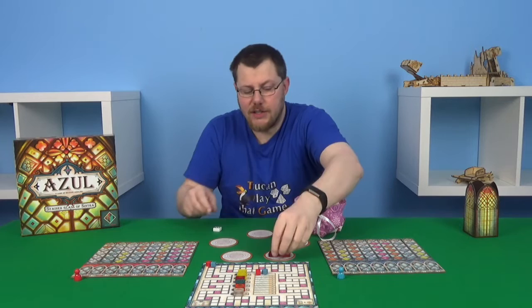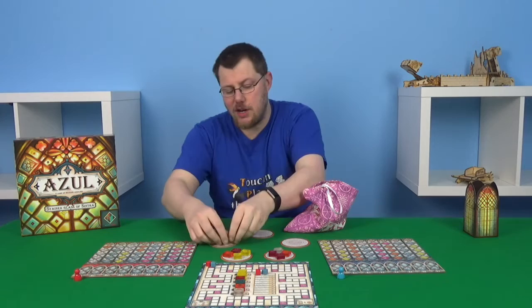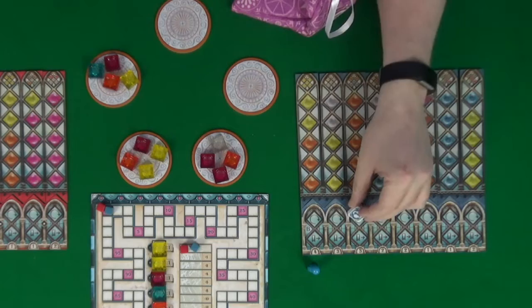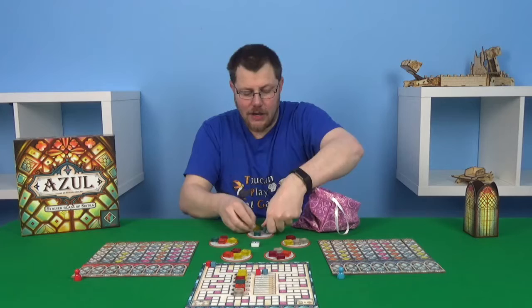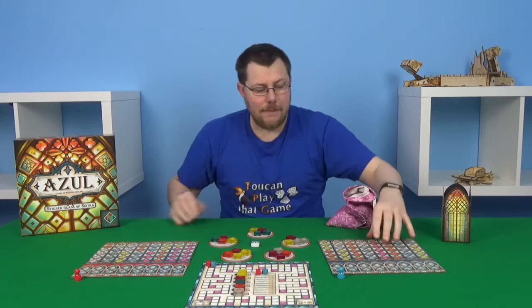You then need to pick a first player. The rules say your first player should be the last person who cleaned a window, though obviously you don't have to do it that way. They'll start with the first player marker, which lets you know they're starting the game, and then it will go into the centre. The final thing you need to do is have the glass stack available near the table — this is to put broken glass into. That's the game all set up and we're ready to play.